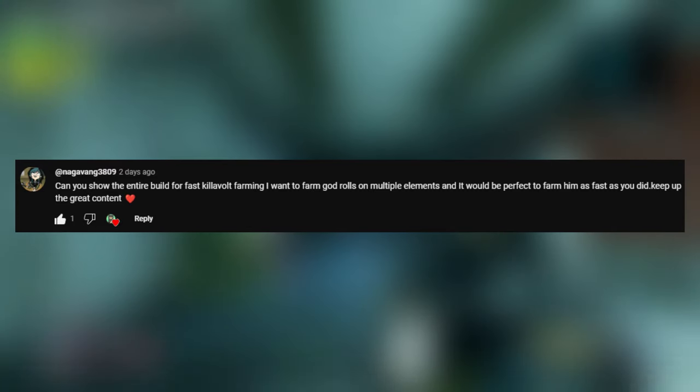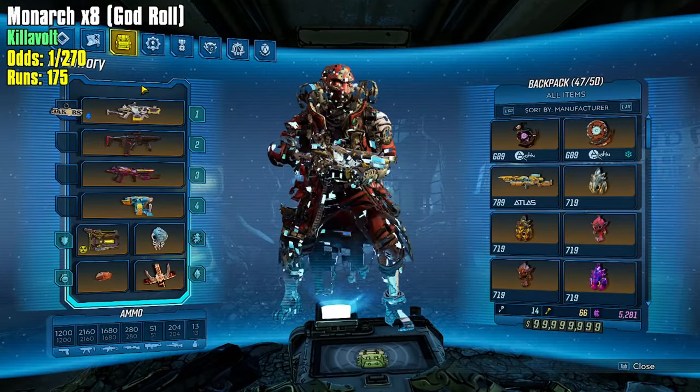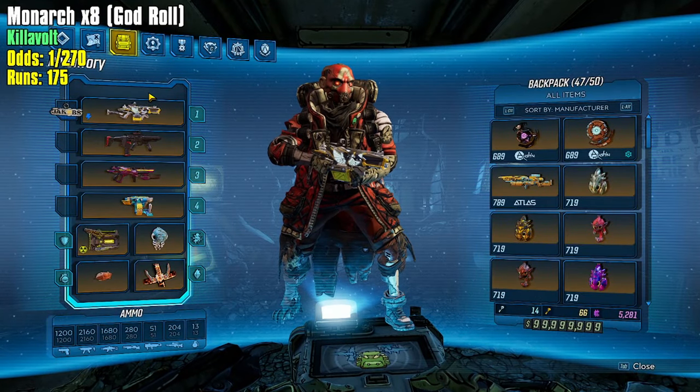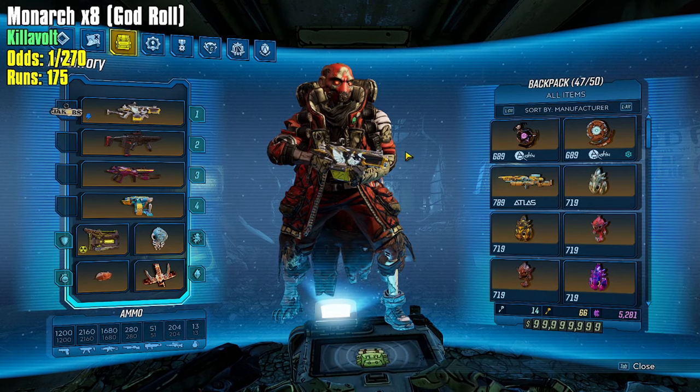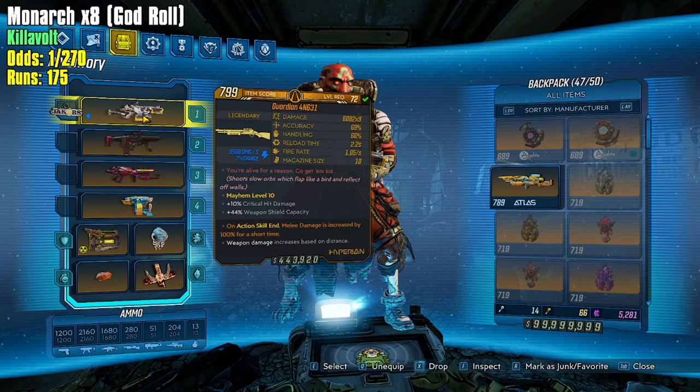Nagavang says: can you show the entire build for fast, killable farming? I want to farm god rolls on multiple elements and it would be perfect to farm him as fast as you did. Keep up the great content. Alright, Nagavang, buckle up — for anyone saying do runs or get the Monarch, just relax for a second and let me explain. We are abusing the Guardian Angel.